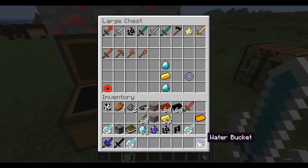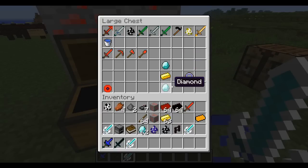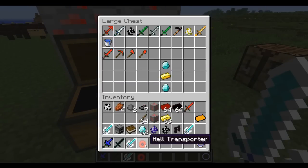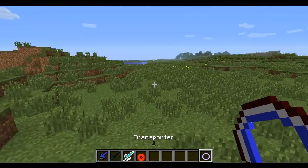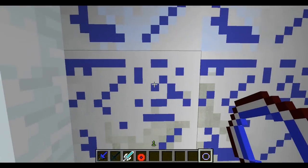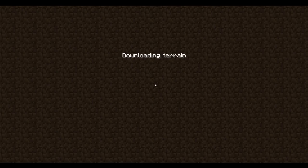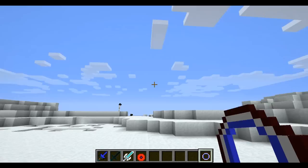Now to get into the new dimensions — for the first one you need a transporter, which requires two diamonds and a gold ingot. I'm also grabbing the Hell Transporter, though I don't believe there's a crafting recipe for that one yet. The regular transporter is really cool — all you do is right-click with it and it builds a portal for you. Bam — portal to Heaven! I thought that was so sick. So you don't have to worry about setting it up manually.